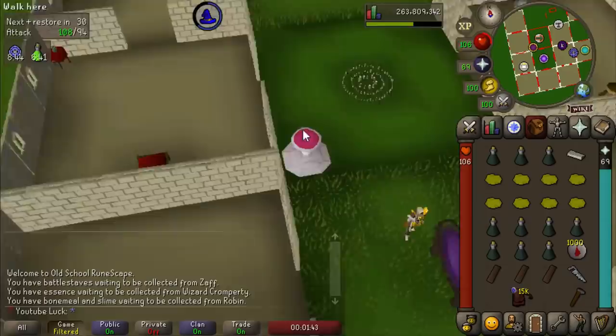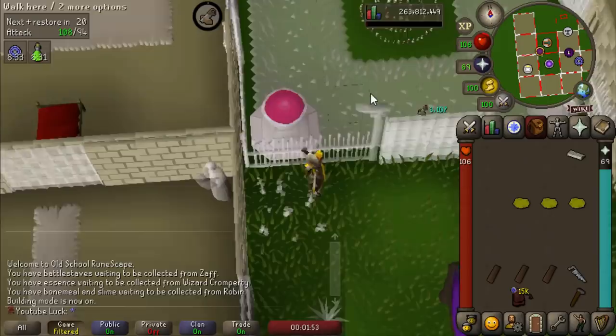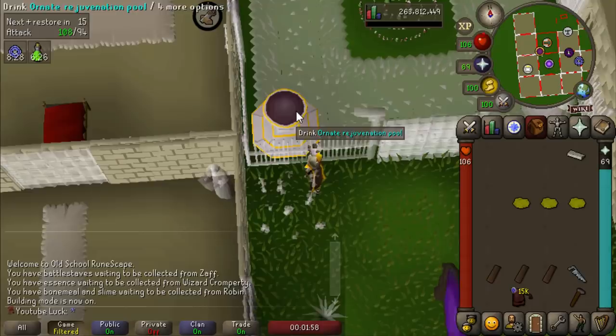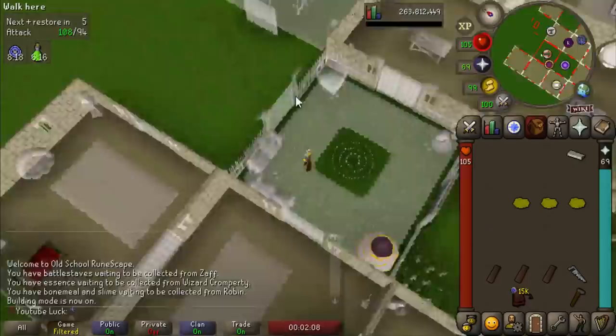Let that be a lesson: you don't use the crystal saw to build the spirit tree. Now we can get going on building all the stuff I actually want. First off, the fully upgraded pool — we've been sitting on our Pepto-Bismol pool for too long. Let's upgrade it to the ornate rejuvenation pool which heals everything including hit points and venom. It's not the most incredible upgrade but I won't have to be eating karambwans outside of my bossing activities.